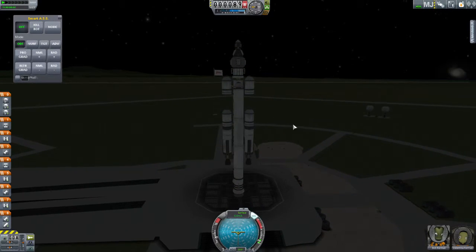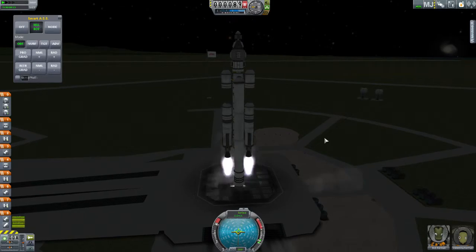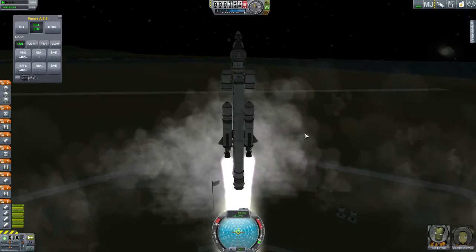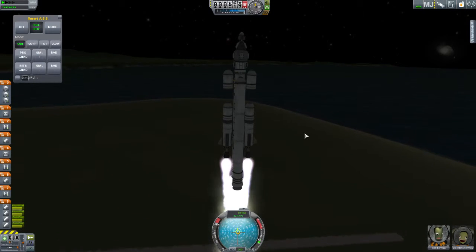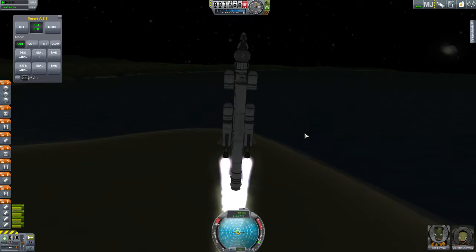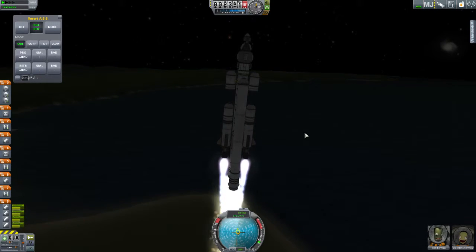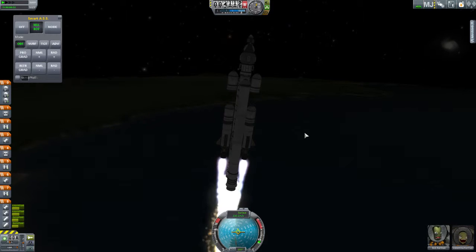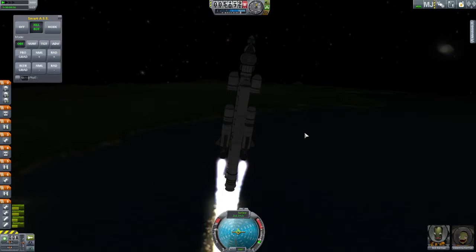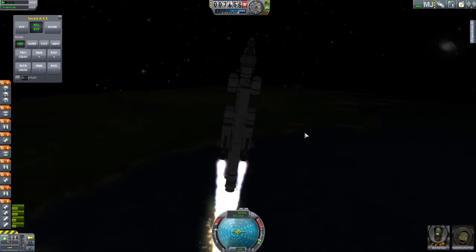So let's see how we go. We put SAS on and just hit the keel rotation there, just to help us be a bit more stable. Throttle up. Off we go. Good progress so far — just slightly backing it over a little bit.